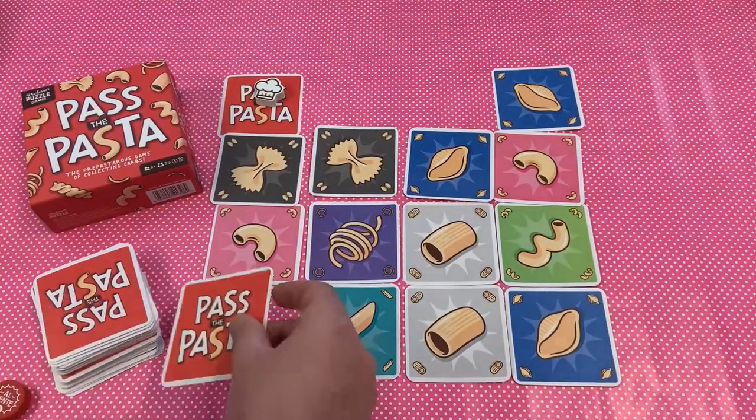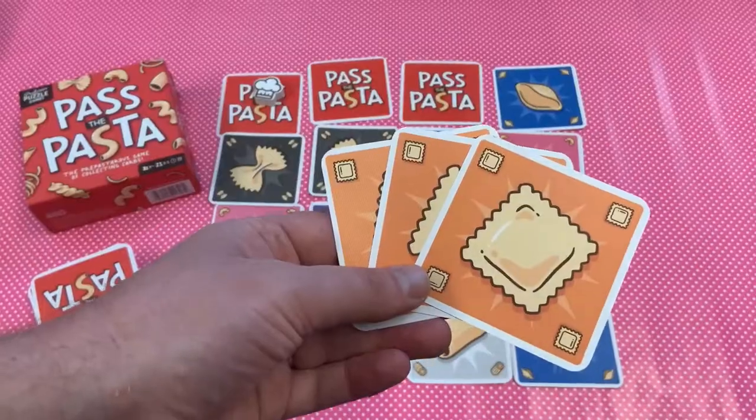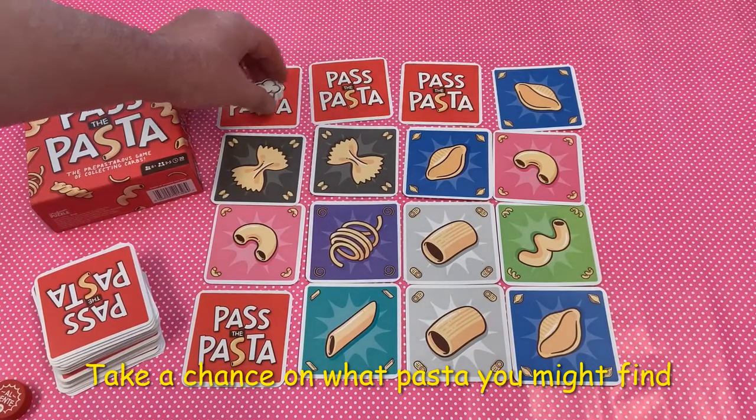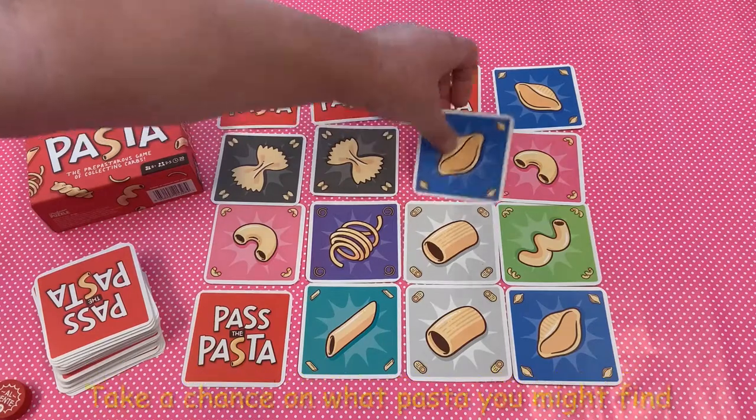I'll replace them with cards which are face down. I can bank my cards to be used later. The next player can now move the chef's hat to a new column and row, where they can pick up all the ones that are the same.